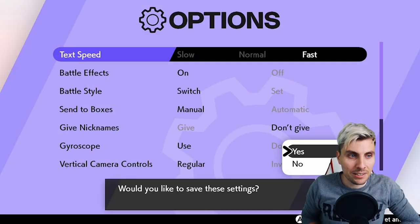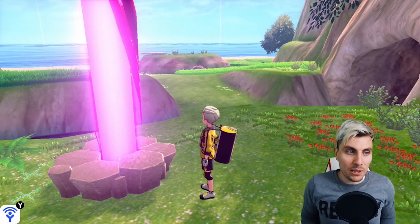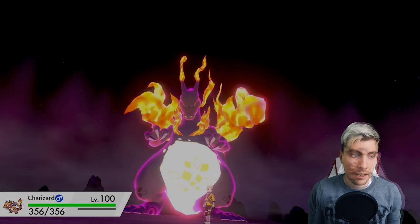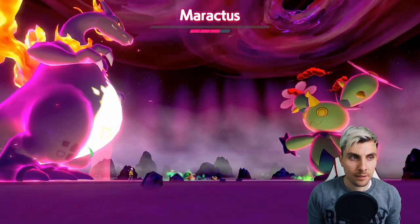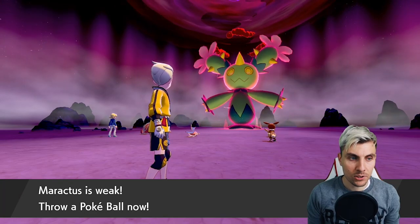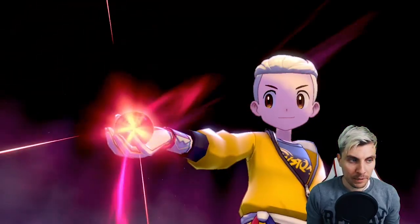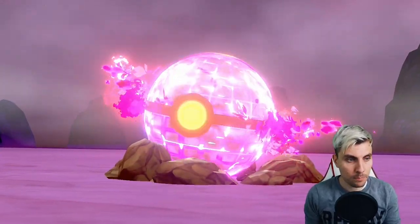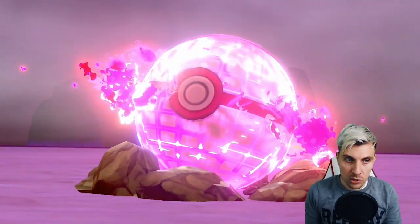We've got our beam set up and we are ready to go. We'll use our Charizard and we don't want to invite others to this one. Once we beat this Pokemon we'll move to the next step. We beat the Maractus. Give yourself the best opportunity here — use a repeat ball if you've already caught this Pokemon, or a dusk ball if you haven't. If you're hosting this online, you'll have a pretty much guaranteed catch rate so you can use any ball.